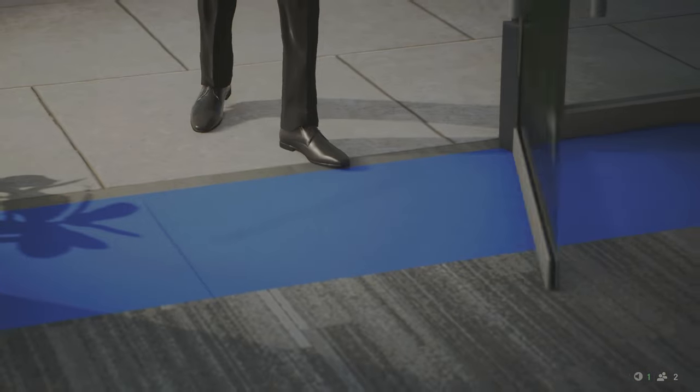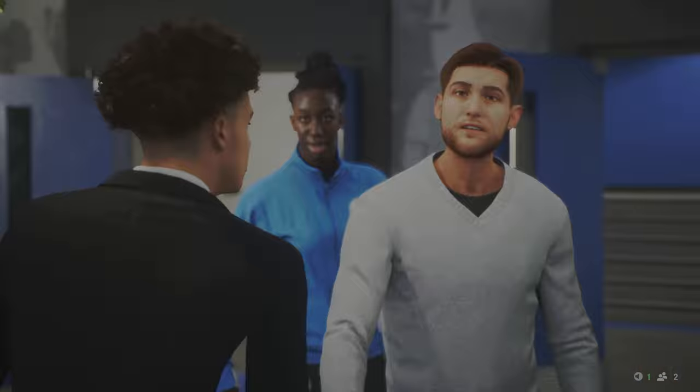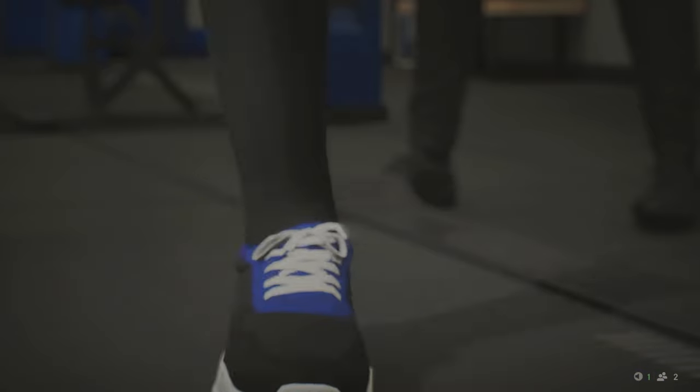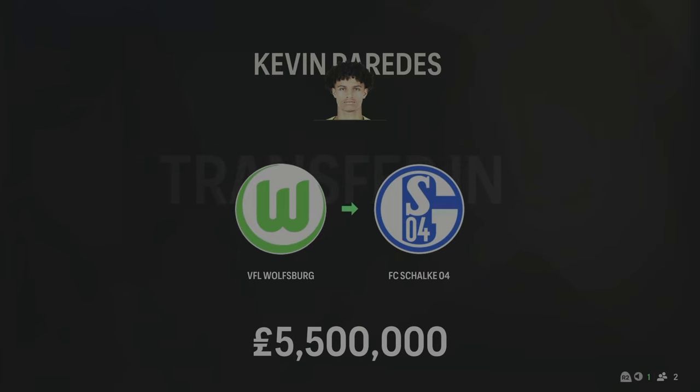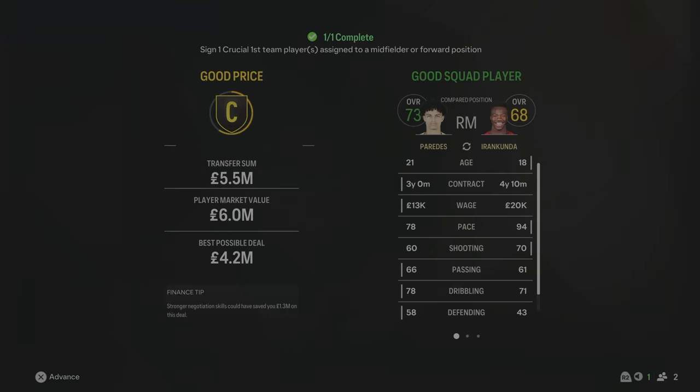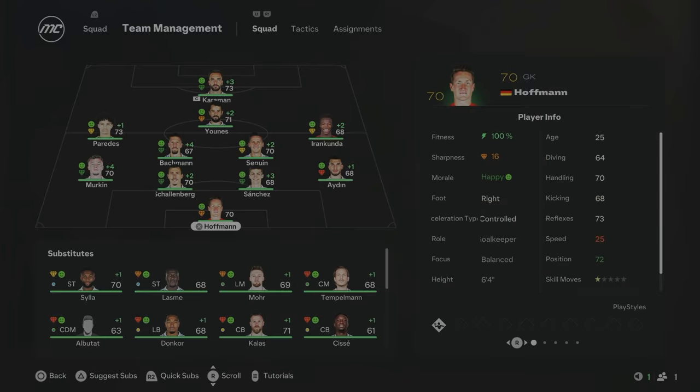Our second signing is a left midfielder — Kevin Paredes from Wolfsburg for £5.5 million. 21 years of age, 73 overall. Those two are going to be our new wingers on the left and right. The season one lineup has Hoffman in goal, Sanchez at centre half — only 20 years of age, already 68 overall — and the Englishman Merkin at left back, 25 years old with 87 pace. Two experienced midfield players provide experience alongside our new signings.